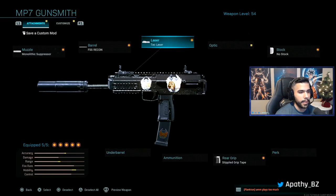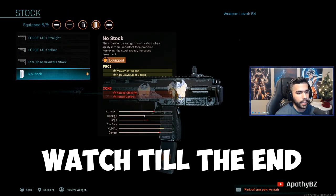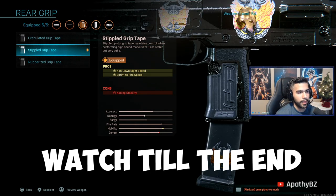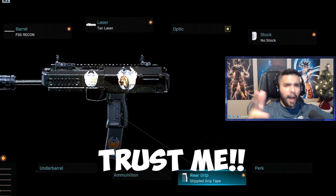The Tack Laser — no brainer, one of the best attachments in the game in my opinion. I got the no stock for the aim-down-sight speed increase plus that huge movement speed boost. And I got the stippled grip — one of the best attachments you can have on your gun as well. Aim-down-sight speed and sprint-to-fire speed. Not many attachments have the sprint-to-fire. Let's get right into some dominant gameplay.